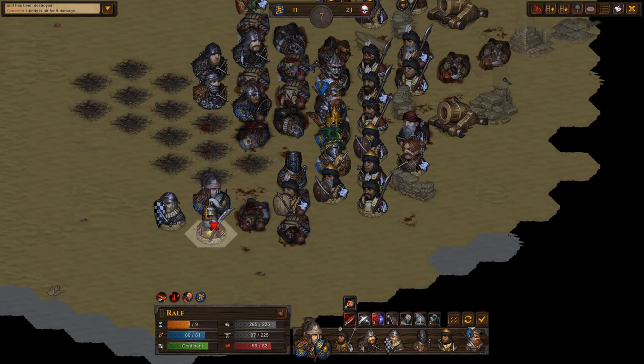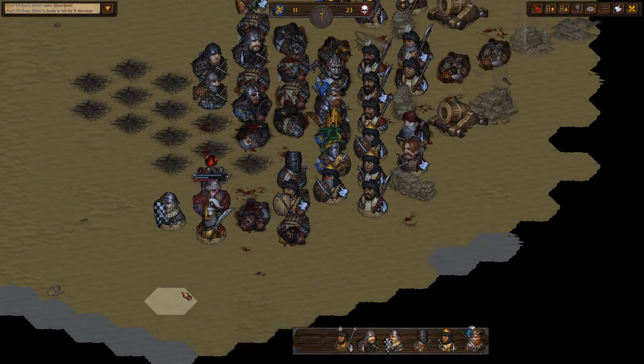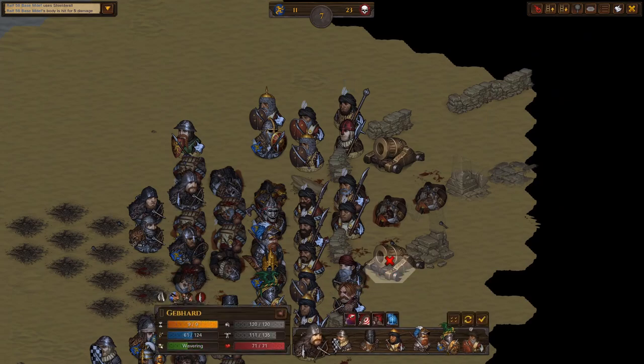What I'm going to do here is pass my turn, so his initiative gets debuffed for next round, which means the Indomitable will actually last for longer.